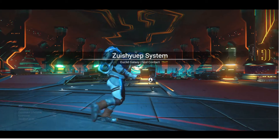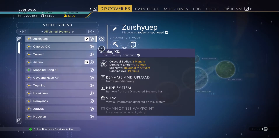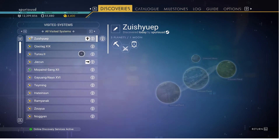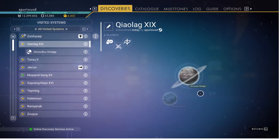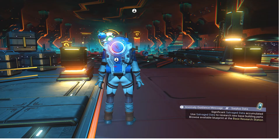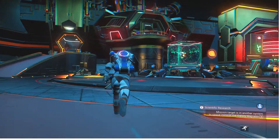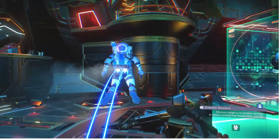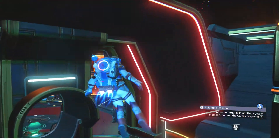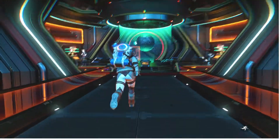Zissirip System, Euclid Galaxy. Uh-oh, that's not correct. Let me check the discoveries — Zissirip, discovered today. I'm not supposed to be here. What happens if I leave the ship? I at least know the name of that system in Ice and Temp, and I do have at least one space station marked off. So if I do get stranded back in Euclid, it's no big deal.